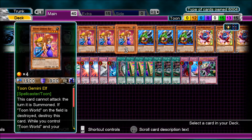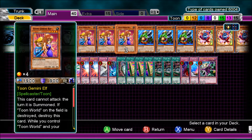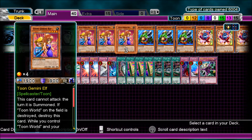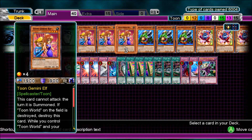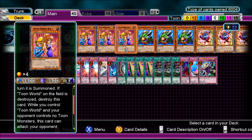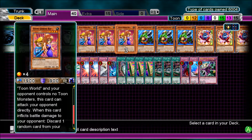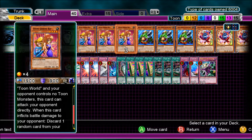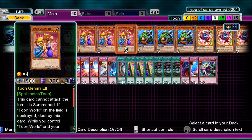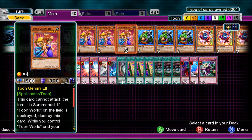Toon Gemini Elf cannot attack the turn it's summoned — every Toon card has summoning sickness. If Toon World on the field is destroyed, destroy this card. You can still summon it without Toon World, but if Toon World is then destroyed, this card is destroyed too. While you control Toon World and your opponent controls no Toon Monsters, this card can attack directly. When it inflicts battle damage, discard one card from your opponent's hand. It has 1900 attack — pretty good.